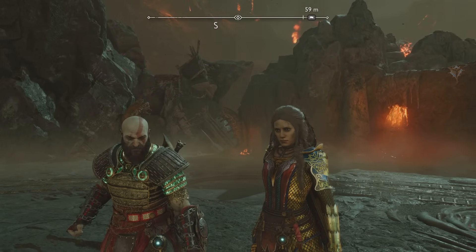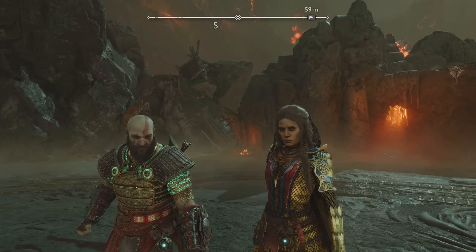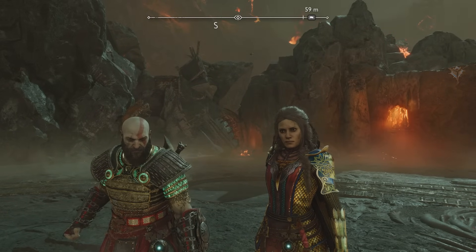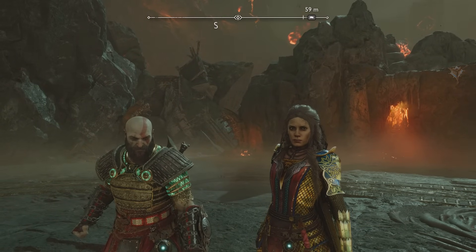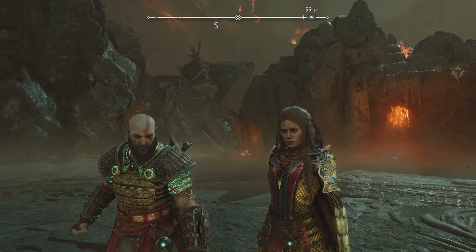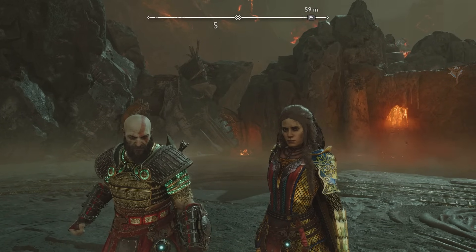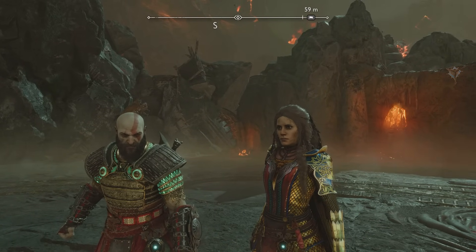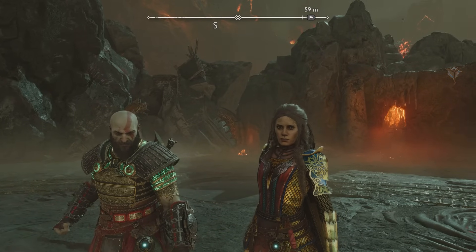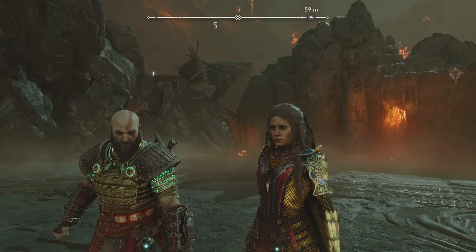There are two versions of this build. By two versions I mean there is one version that I use to fight the Berserker King, and after defeating the Berserker King I make just a couple of changes that will then make the build even stronger to fight Gna the Valkyrie Queen. But let's start with version one of the build.